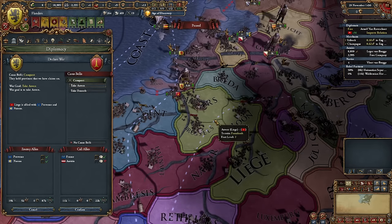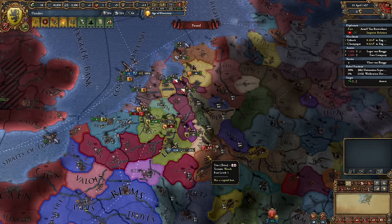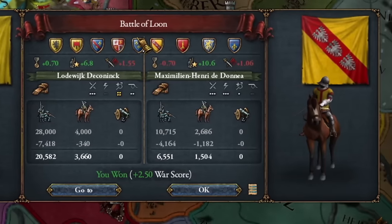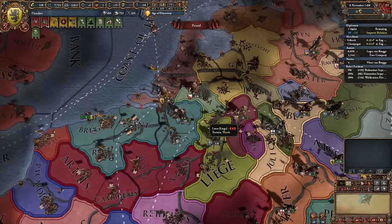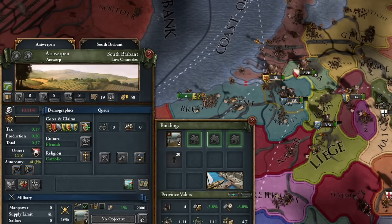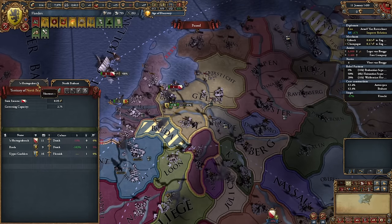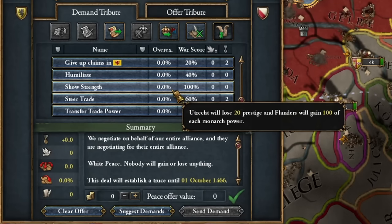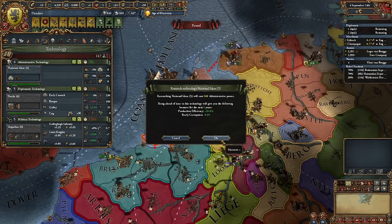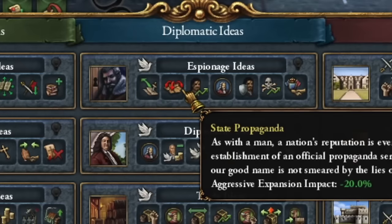It's time to seize Andlers from Liège — perhaps France will lend a hand. Even without France in this battle, my formidable army manages just fine. Two provinces are now under my control. Antwerpen in particular holds significance due to its glass production because I'll try to implement face-seating. I then attack Utrecht to showcase my military prowess, earning a hundred points of various kinds. This enables me to advance to the fifth level of administrative technology and select my first set of ideas — espionage ideas.